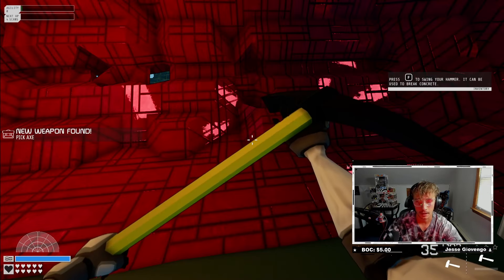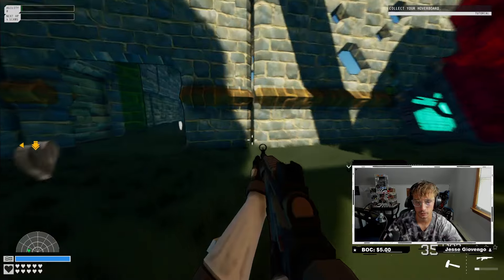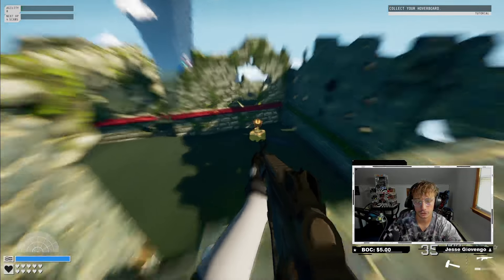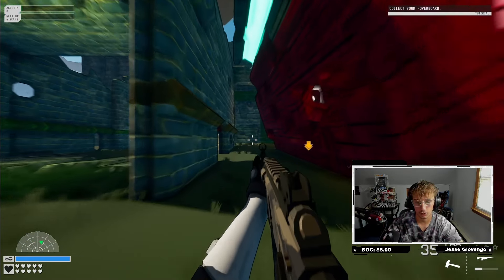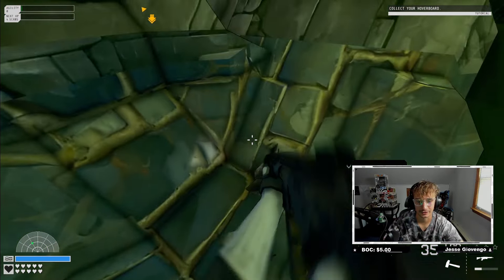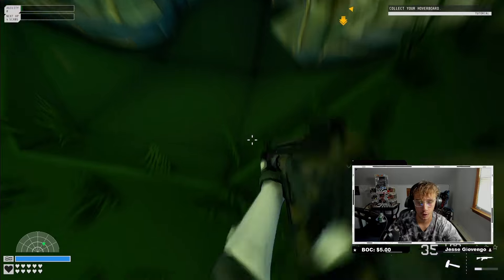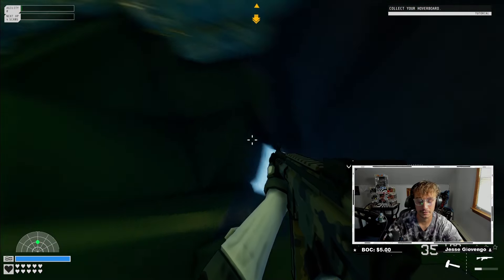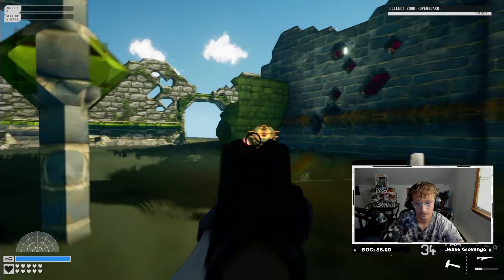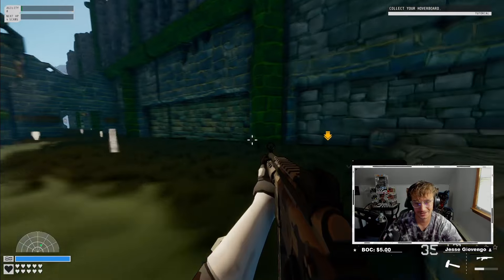We got a pickaxe - press F to swing your hammer. I've heard this game is very destructive, like you can destroy walls. No way - you can literally open up walls, make a hole in the floor, and make it all the way through so you literally fall into it. That's crazy! Oh my god, I'm loving this so far - there are turrets to destroy too.